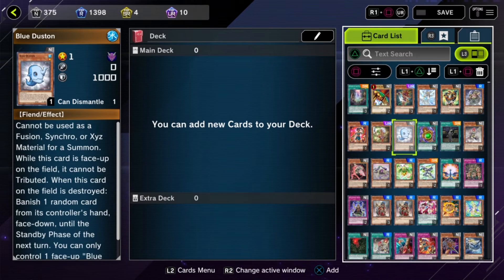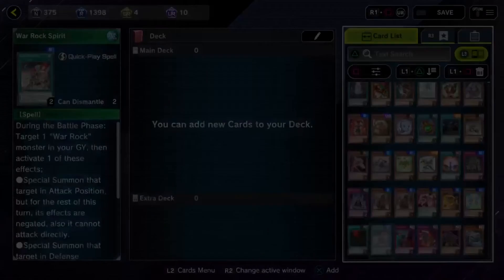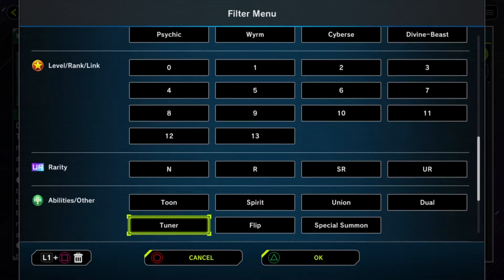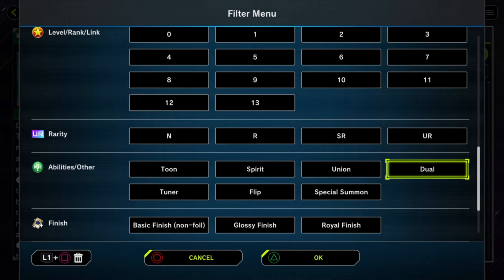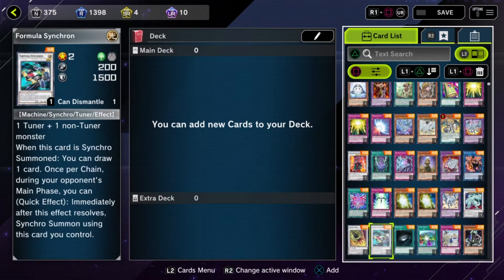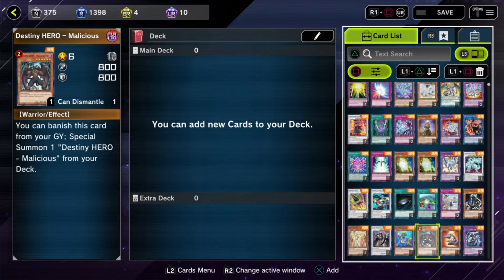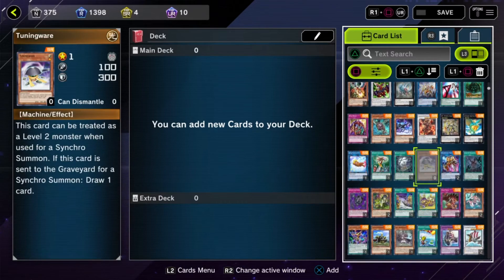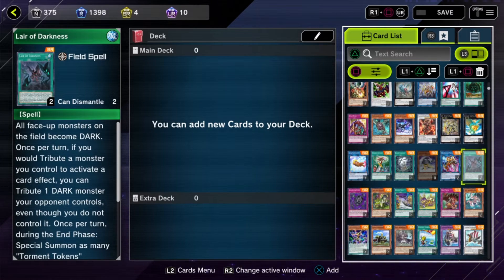I need super rare crafting points, so I'll search super rare and come down to look for cards I'll probably never use. For me, football cards — I'm never going to use those.